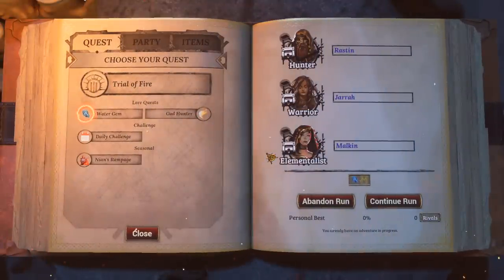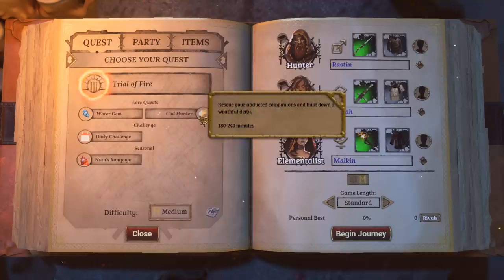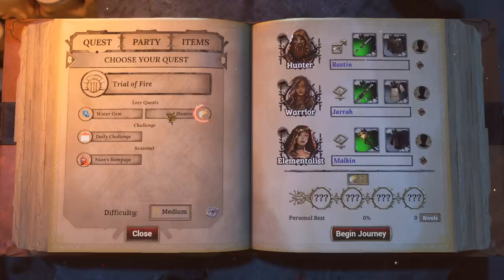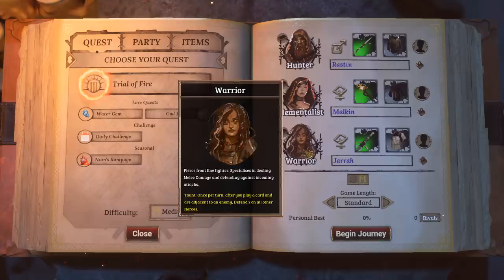Let's dive on in and create an adventure. We've got different quests here. The Trial of Fire is the only one available at the moment. We've got to rescue abducted companions and hunt down a wrathful deity — we're going to be killing a god, that's pretty cool. We can pick between these; one is randomly generated every single time, while this other one unlocks further lore and new things you can do. We've also got seasonal challenges and a daily challenge here.